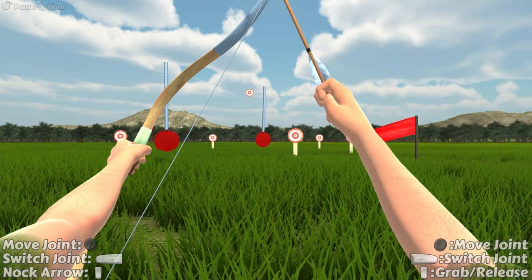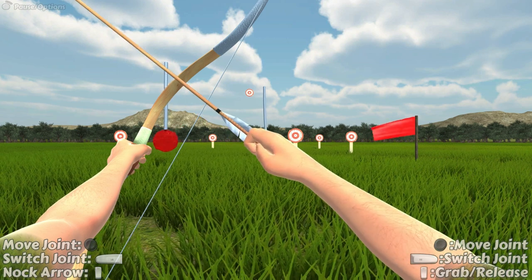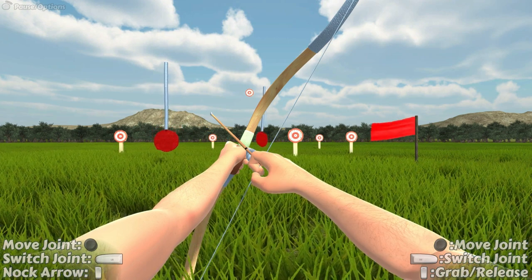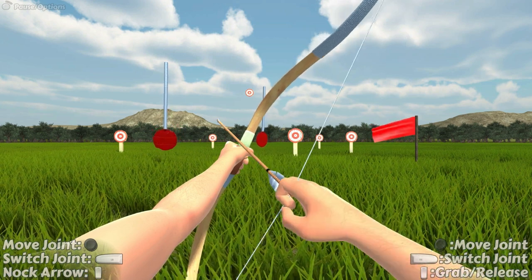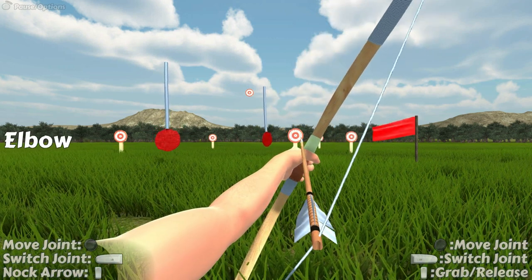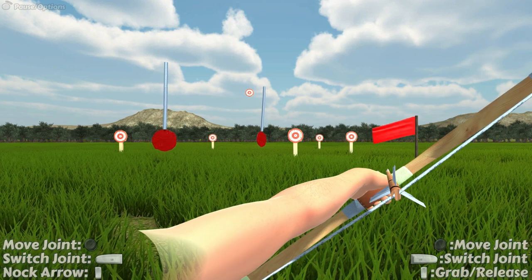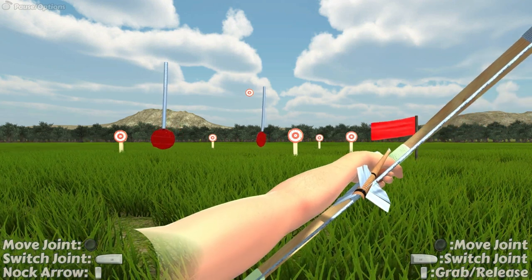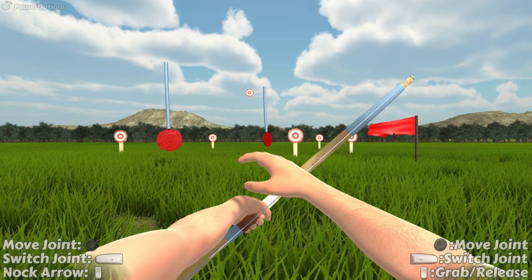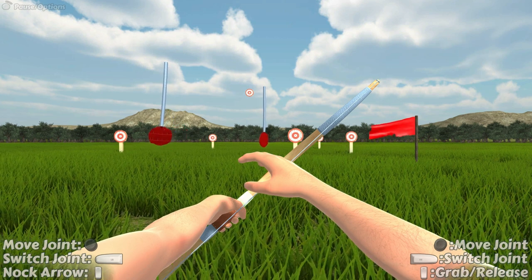Holding down the right trigger is the same as the left mouse button in keyboard and mouse control - it keeps the arrow held. I'm going to move things around, get it in position, and hold down the left trigger. Now holding both triggers, the arrow is held and knocked. I pull back on the right stick to change the power, then move the left arm to line up the shot. This control scheme works quite well - being able to move both arms simultaneously means gamepad pros might even be better than keyboard and mouse pros.